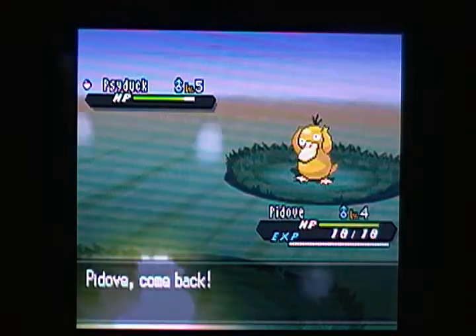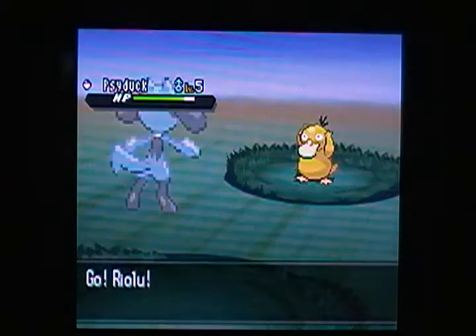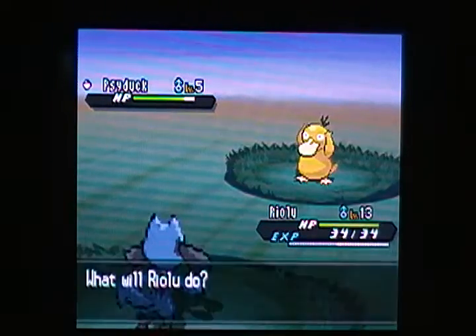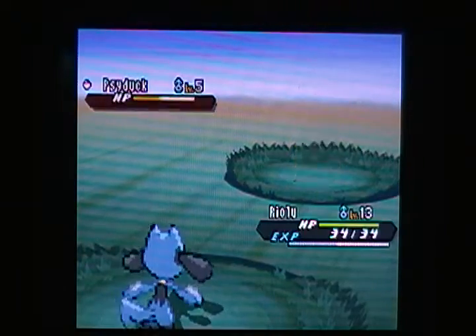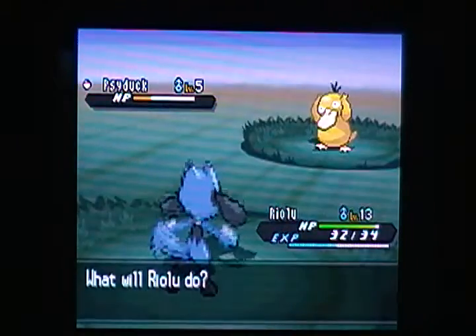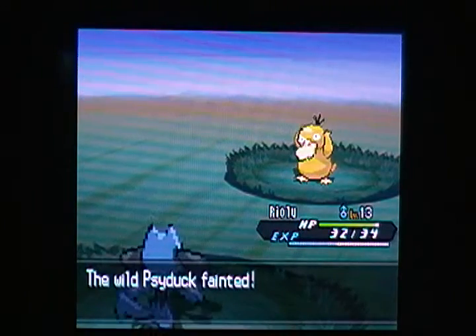Since that Tidew has Leer, Tail Whip, and Water Sport — at least two attacks that aren't going to damage me — it gives Pidove a decent chance. Although if that's all the damage he's going to do, I'll save time and just switch out. We'll go to Ryalu — because I like my little buddy. One, maybe two quick attacks here should take care of it, and down goes Psyduck.